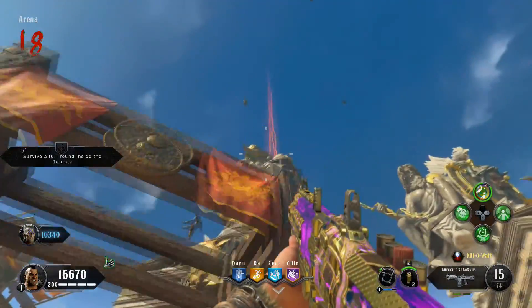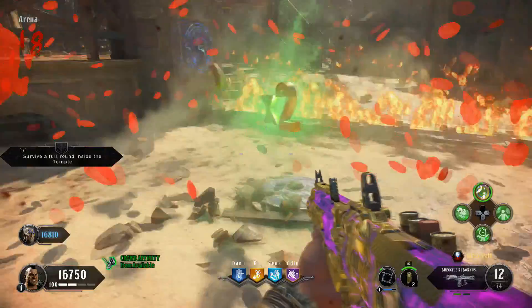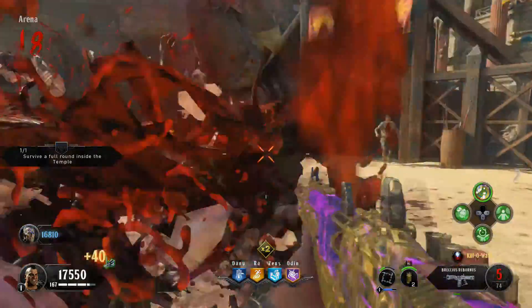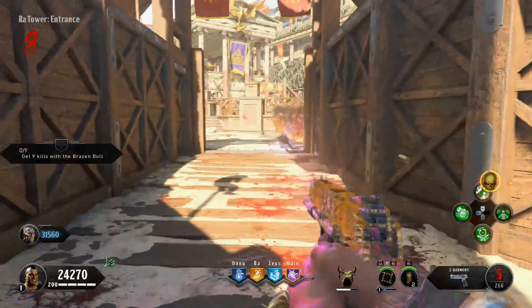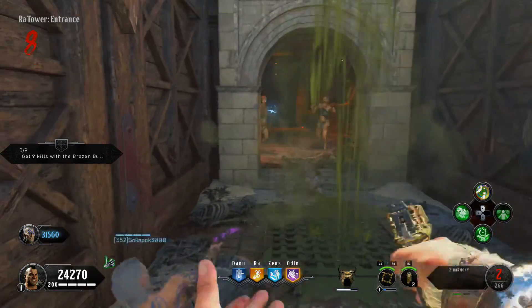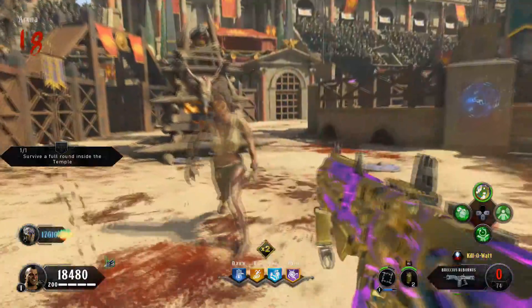Hey guys, it's Jacob, and today I'm bringing you 25 facts, tips, and tricks in 5 minutes or less for the new Black Ops 4 map IX. If you learned something new, leave a like, and make sure to watch the end of the video for the chance to get your comment featured in the next video. A huge thanks to Brennan or Keesh for helping me with a lot of this video — he helped me with the script and a lot of the facts, so if you want to find his Twitter, it'll be in the description. Alright, let's get into the list.